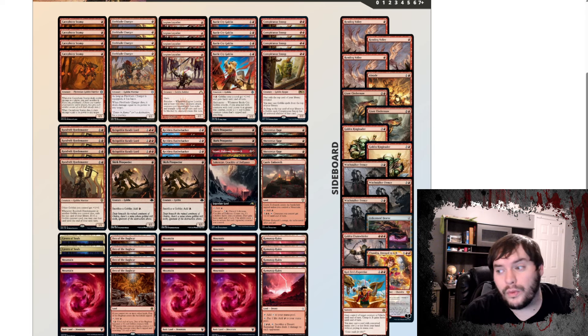The sideboard has Running Volley for the Amalia matchup. Cindermaw, a Dinosaur, surprisingly for the Amalia matchup. Two Ring Leaders for the grinding matchups against Control, where you want to get extra Goblins after a bunch of wraths and removal. Frenzy for Shieldmage. Hearse for graveyard hate. Chandra for grinding matchups. Chain Whaler for small creatures like Voke. Expertise for bigger chunky threats like Gruul Boats. Gruul I don't think is really a top tier deck anymore, but we still have options to sideboard in for that matchup. That is Mono Red Goblins.